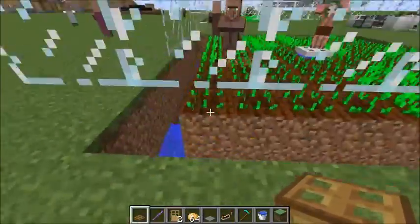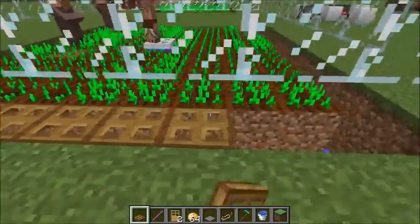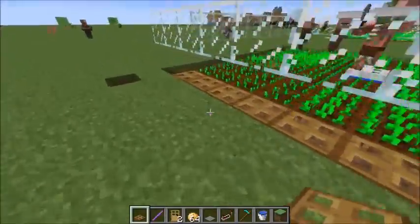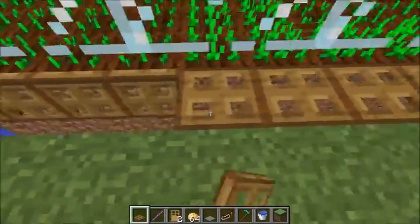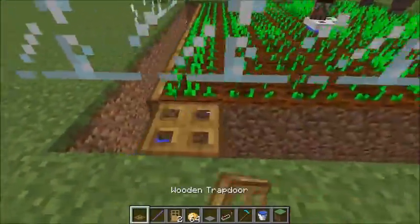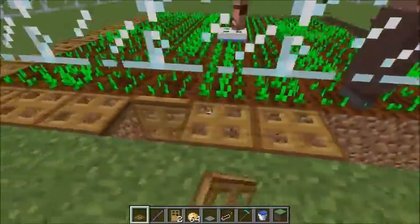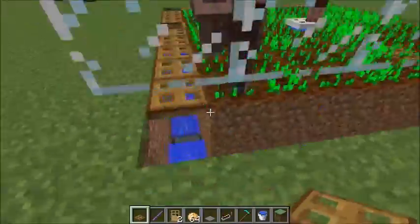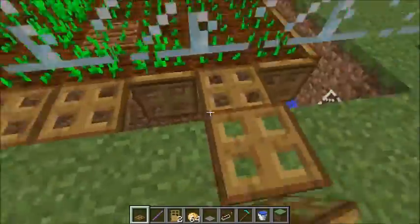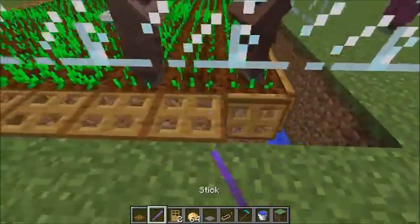Before placing the detection villager — which I've already done since I recorded these clips out of order, but it's still coming — place the trapdoors down in here, just like this, and open them. This will allow the little baby villagers to fall off the platform, because they'll perceive these as full blocks and just run full tilt over them and fall off.